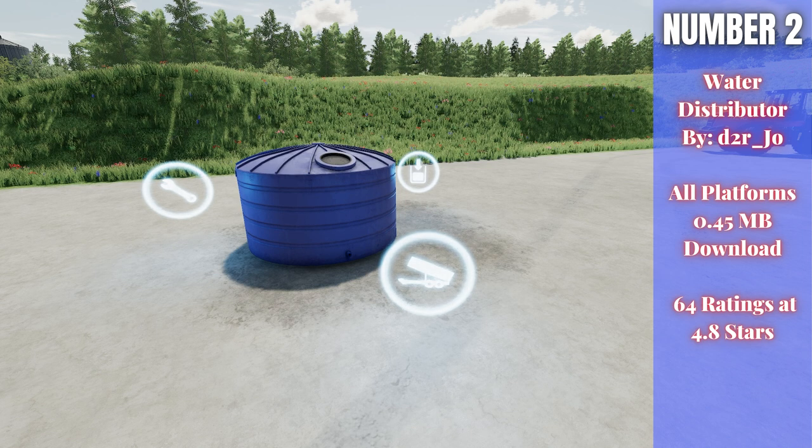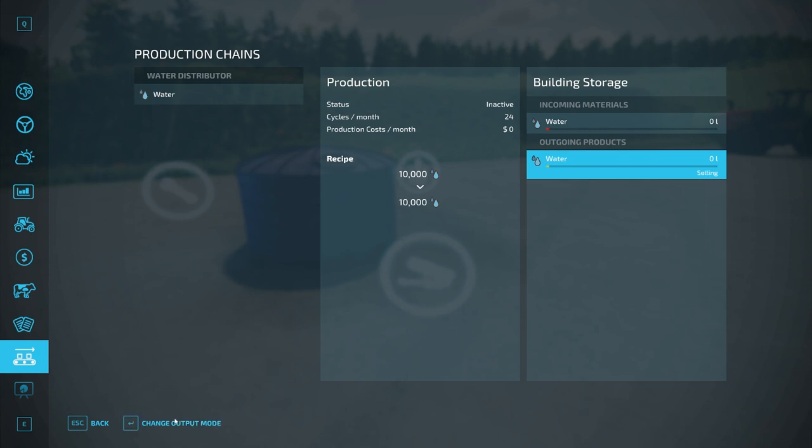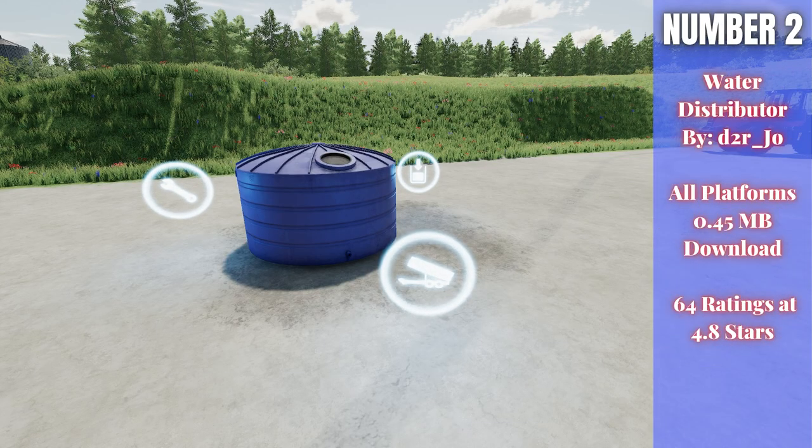This thing has a capacity of 500,000 liters of water. If you go into the main menu and down to productions, you can set this to distributing — you put water in here and it will distribute it out to all your greenhouses or other production chains that require water. So if you have 20 greenhouses, all you have to do is put water in this one facility. It's only $5,000 to buy, so really not that expensive. That is the Water Distributor.